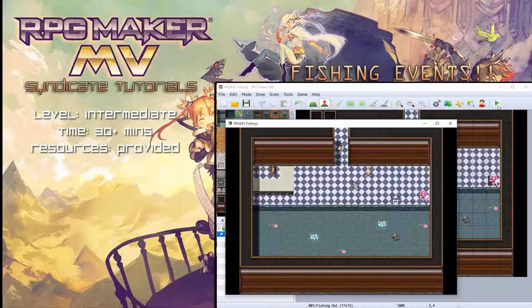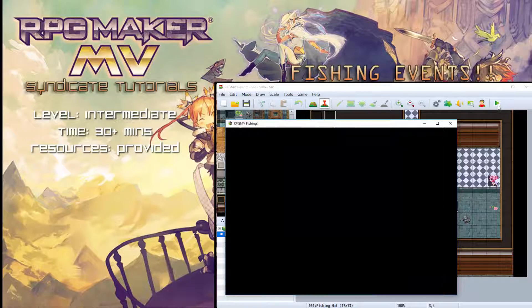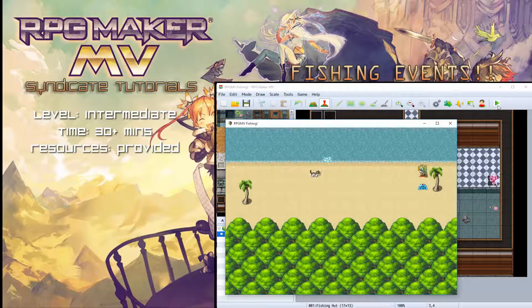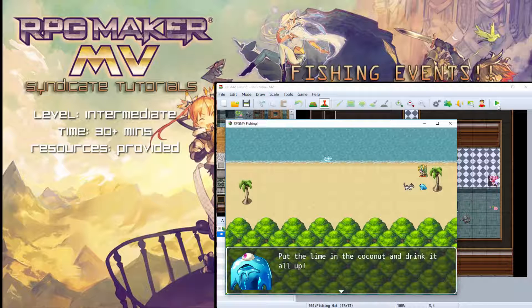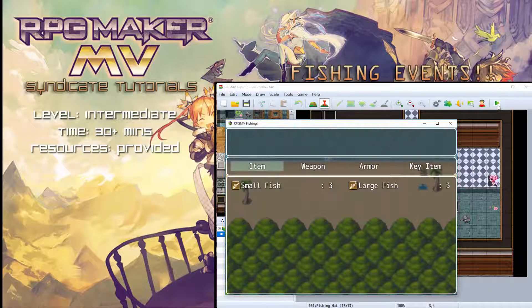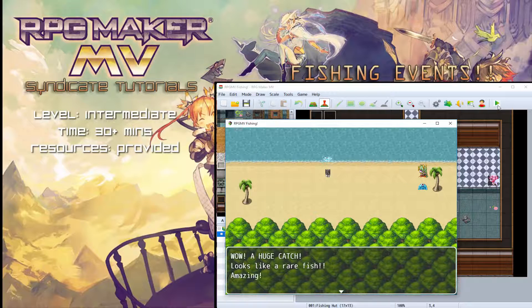If you want to integrate fishing into your world maps, I've also included that. Now we're on a beach with a fishing bubble. We don't have a fishing rod yet, but talking to this NPC gives us one. Once you have the rod and talk to the bubble again, it starts the minigame — you can get a huge rare catch or a small fish.